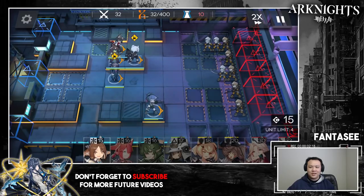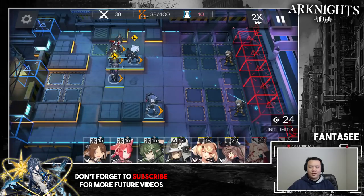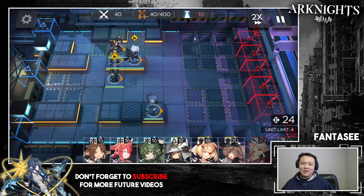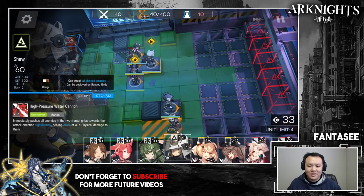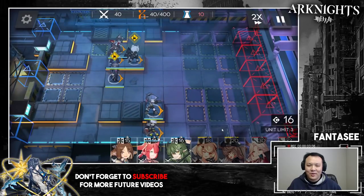If you're using Jessica, she has to be E2 here or it's not going to work. You can also use Kroos and switch the two around. But there's a timing issue with the bolt later if you're using Kroos, so probably use a four-star-and-above sniper to keep things simple. It's doable with three-stars, but the timings are so precise — down to the millisecond — that you don't want to be doing that. After that, put your push unit down here; it can be Shaw or Feater.